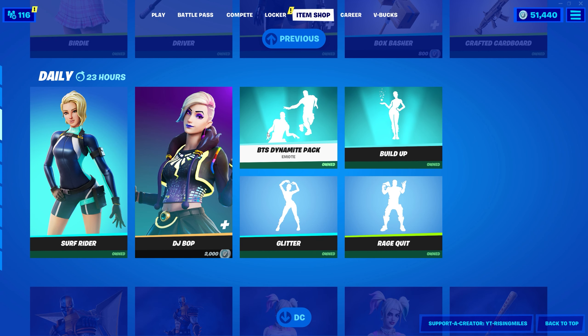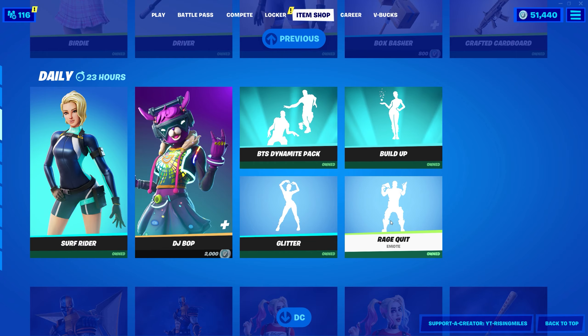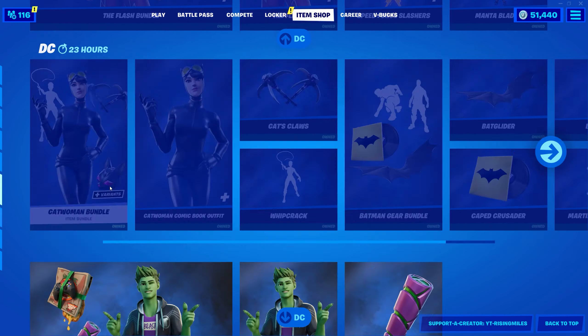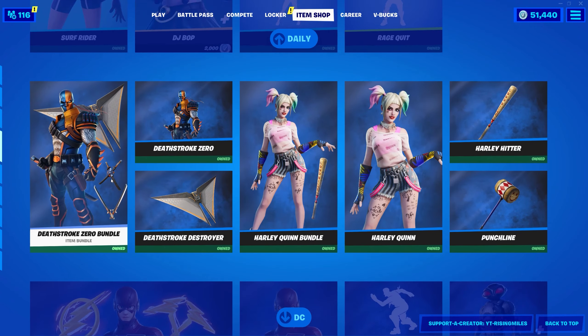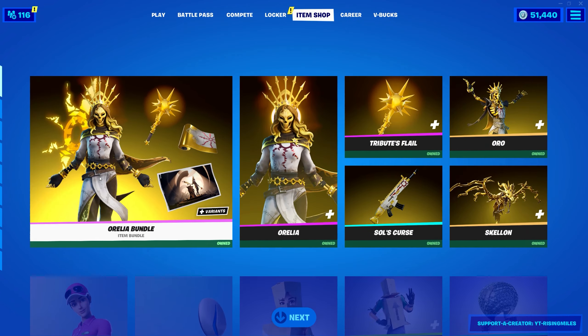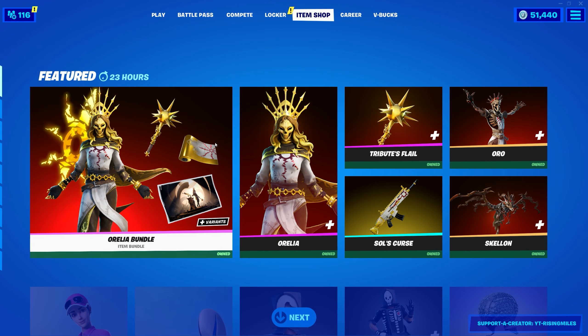DJ Bob is back as well — very interesting, I would have thought this would be like a New Year's skin if anything. They also have the BTS Dynamite pack, Build Up, Glitter, Rage Quit, and then all the DC section stuff again. It's still the same — it's been the same for like the past five days, so none of this has changed. Otherwise the featured section is pretty good; I wasn't expecting the Auriela bundle to come out, so that's pretty nice to see.